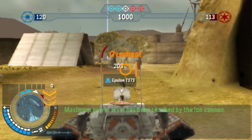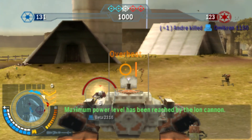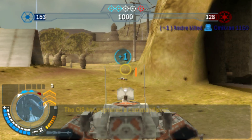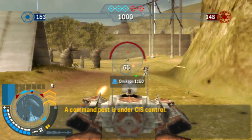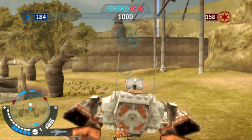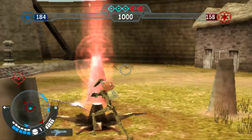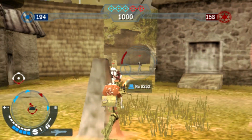Aesthetically, Elite Squadron looks a lot like Renegade Squadron. However, I feel that the game looks a lot better due to the added details in the environments, especially in the newer maps, and it feels a lot more alive. Maybe it's due to the fact that the maps are a little bit smaller than in Renegade Squadron, but I really like the way these maps and levels look. Unfortunately, the same cannot be said in space — it's dull, lifeless, boring, and the ships look mediocre.